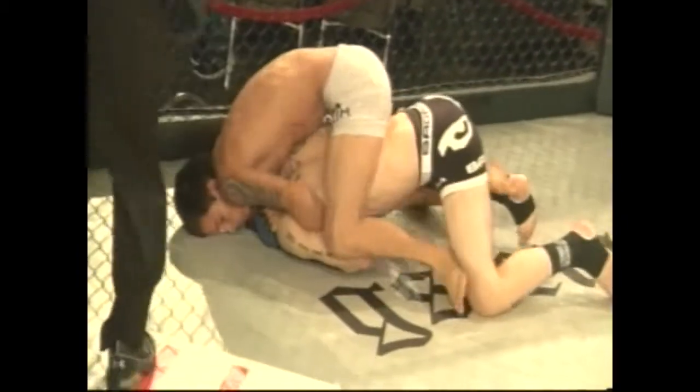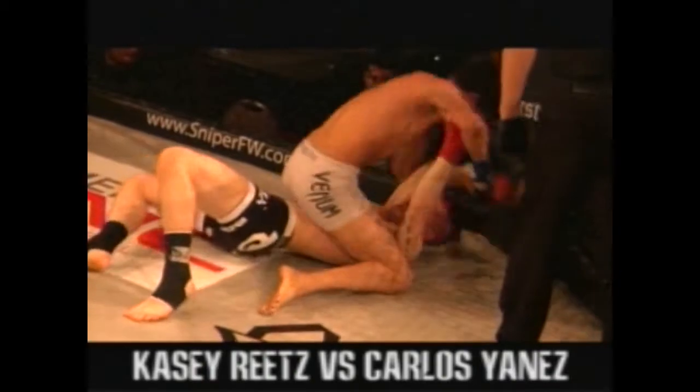Reese looks to reverse it but a good drive by Carlos Yana's to hold that position. Looking to get his hands free, possibly do a little bit of damage from the position. Referee looking on. Yana's drops some punches from the mount. He looks to sink in the rear naked choke — Reese did a good job of turning into it. Yana's right back to the mounted position, begins to drop some more punches.